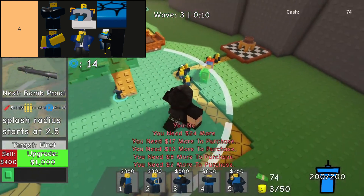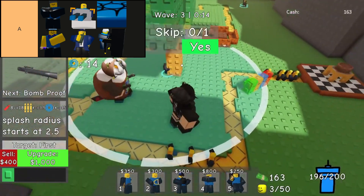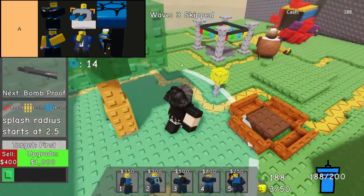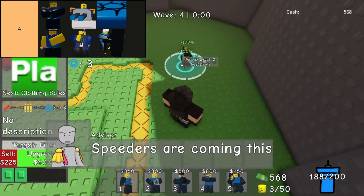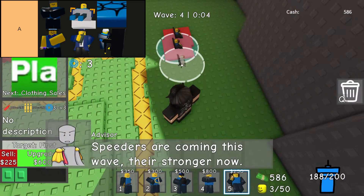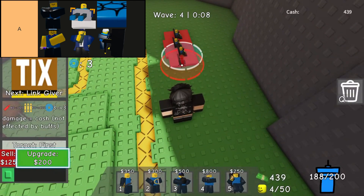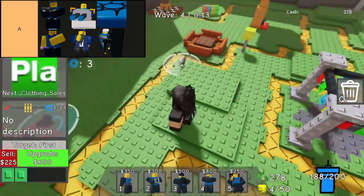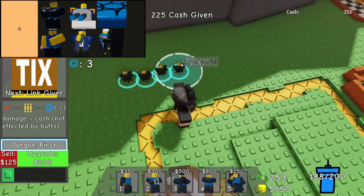Heavy Gunner stands out as a formidable ranged DPS tower capable of unleashing torrents of bullets to decimate waves of enemies. However, its effectiveness is tempered by a slow initial build-up phase and the necessity for periodic reloads after sustained firing, which can diminish its continuous combat output. Moreover, its high cost makes it a strategic investment, often requiring the support of a Mr. Tix tower to facilitate placement and upgrades, highlighting its specialized role in bolstering defenses.